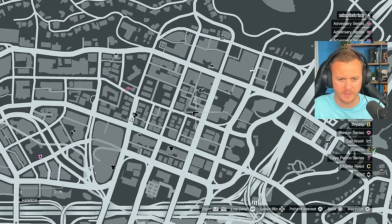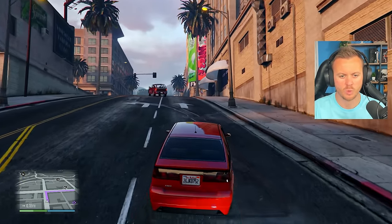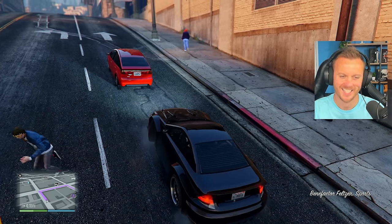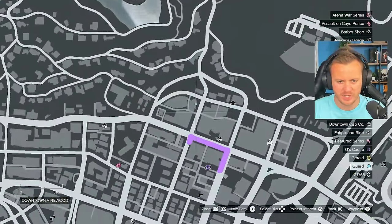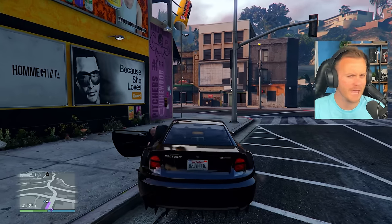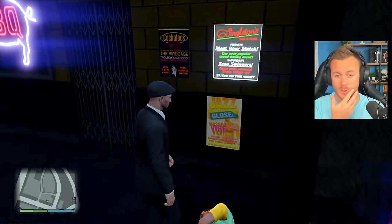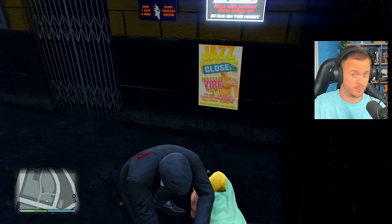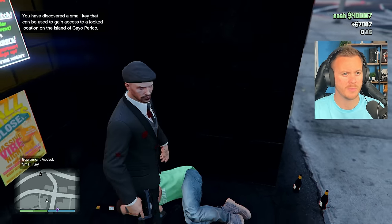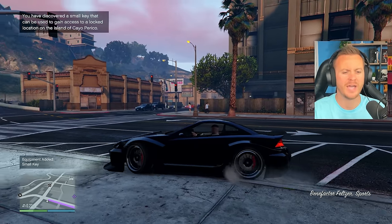Let's go to the gun van rather than Ammu-Nation. Before that, I noticed a blue marker — a guard. Let's go check him out. When you're a lower level and just starting out, every little helps. We could get a key for the Cayo Perico, or we could get money. We discovered a key at Cayo Perico — that was a 7k bonus too. Now let's head to the gun van. The reason we came here instead of Ammu-Nation is you get a discount here.